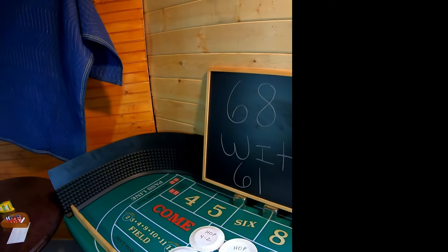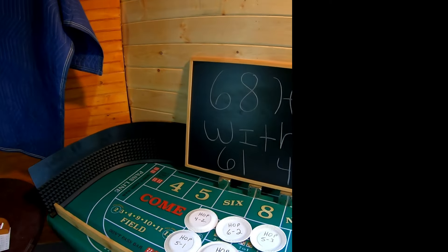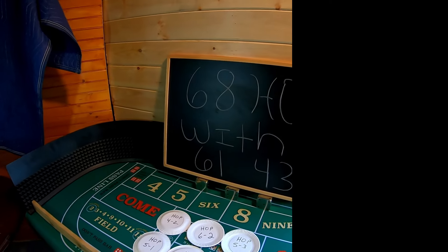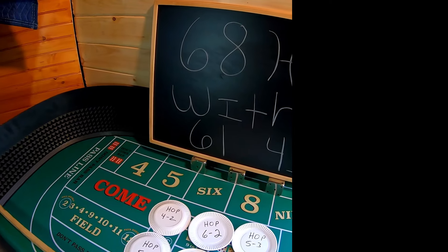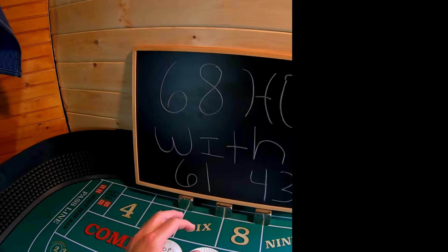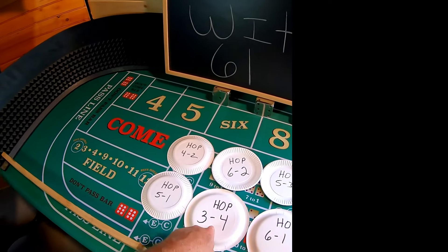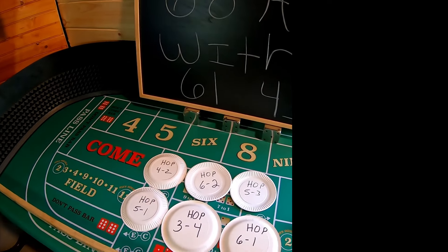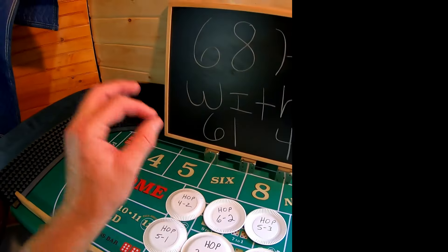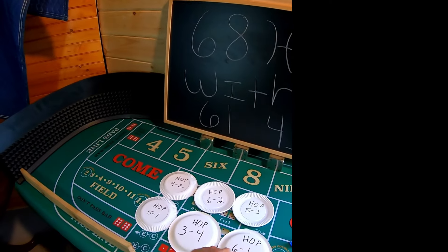One of the things I like that Waylon is doing is the don't pass and the no-4. What I'm going to do is incorporate that, but instead of doing the 3-3 and the 4-4 on the hard six and hard eight — which pays 30 to one — based on my calculations, you're better off getting bonus money for the 3-4 and the 6-1. These are 15 to one and you're going to hit more of these than 3-3s and 4-4s. In the long run, this is a better investment.